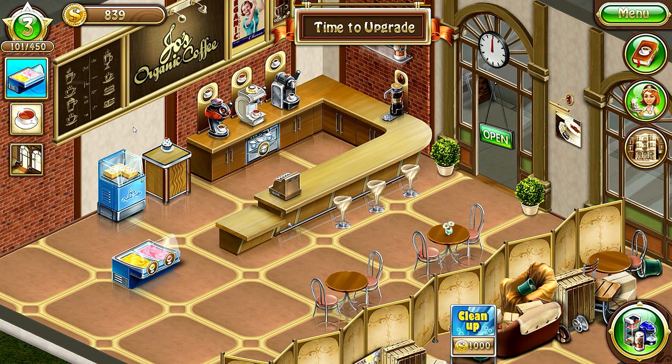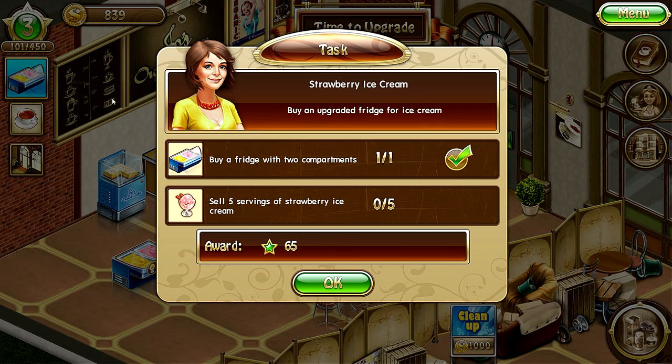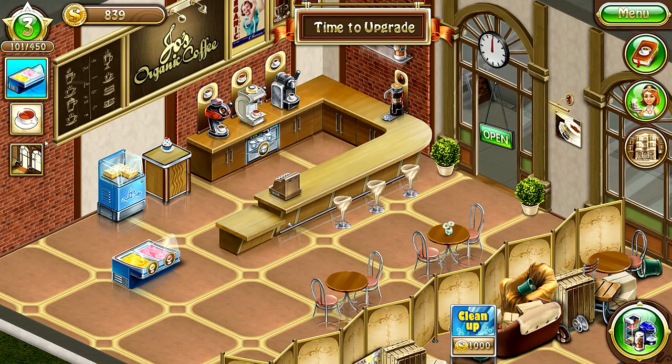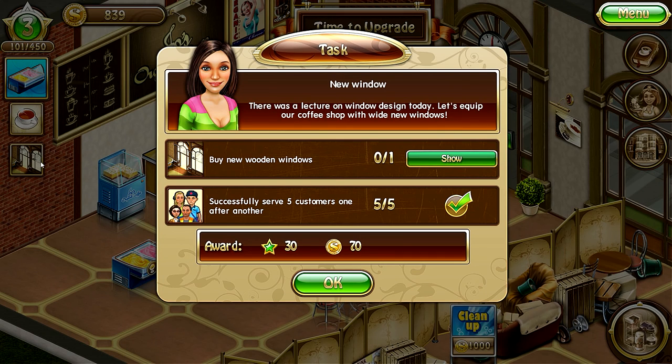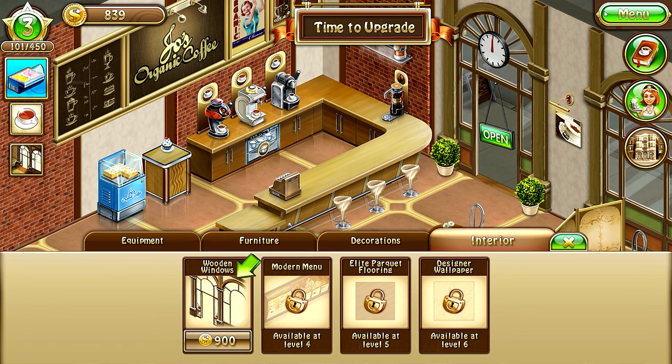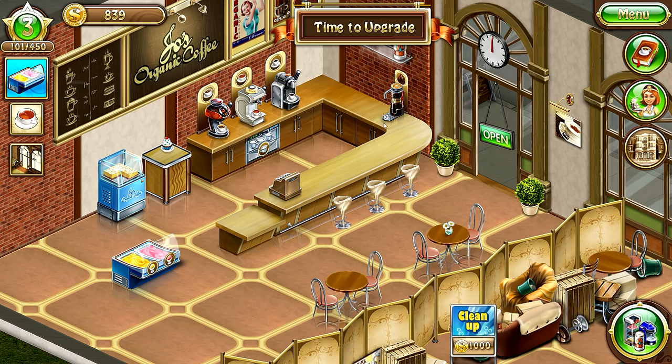Welcome back to Joe's Organic Dream Coffee 2. We are still at Level 3. In the last episode we added another dessert — the strawberry ice cream. Now let's check the tasks: we have to sell five servings of strawberry ice cream, make 25 complicated drinks (we've done 18 out of 25), and buy new wooden windows. They cost 900 but we only have 839 game coins.